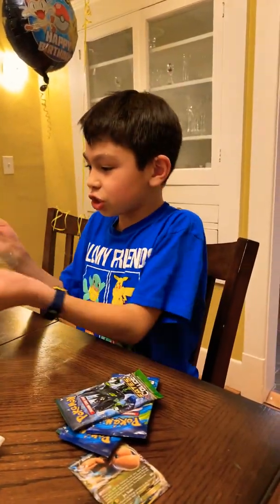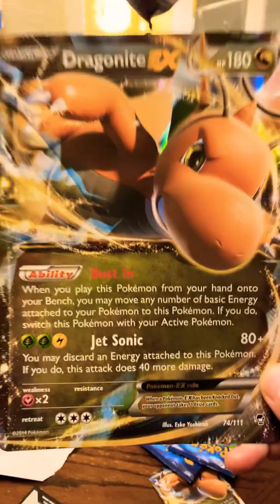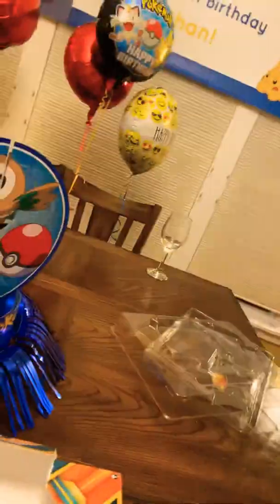And this Jumbo Dragonite EX card — oh, let me see that. Let's give the camera a shot here. And here's the code card. Oh, don't give the code away. You don't want people to scan the code.